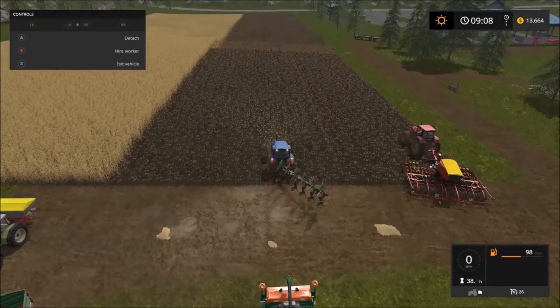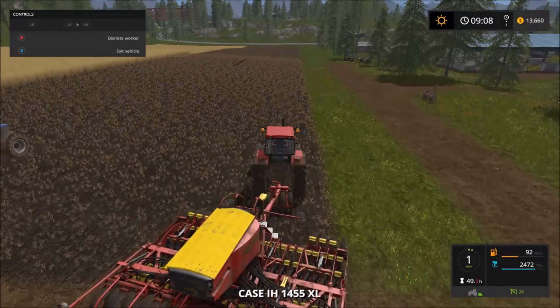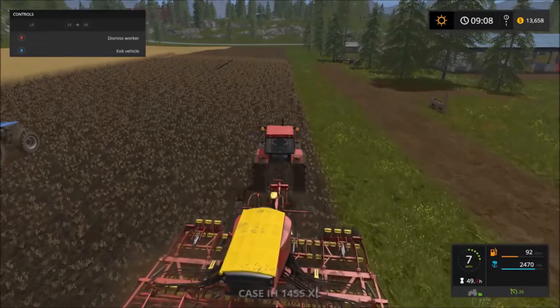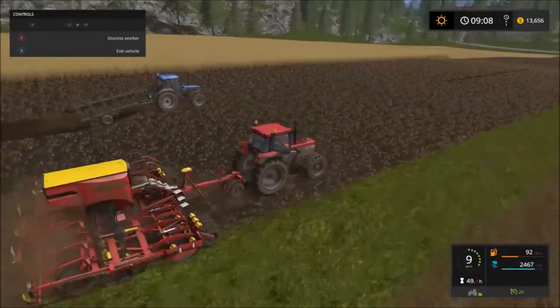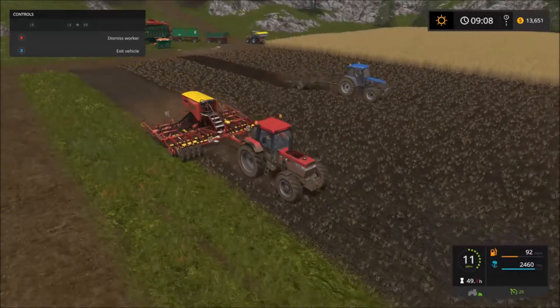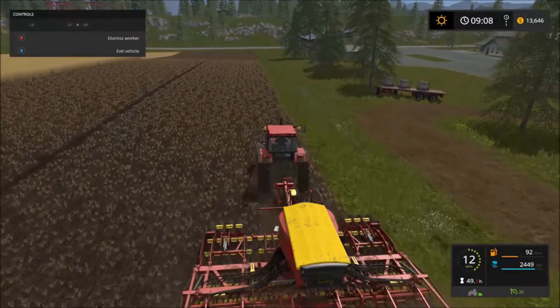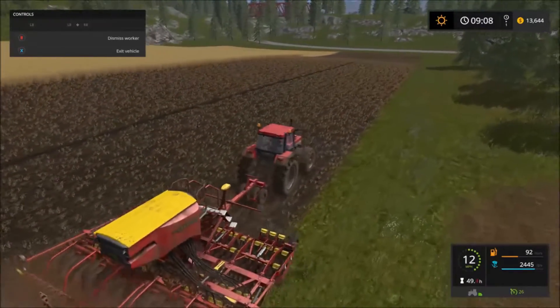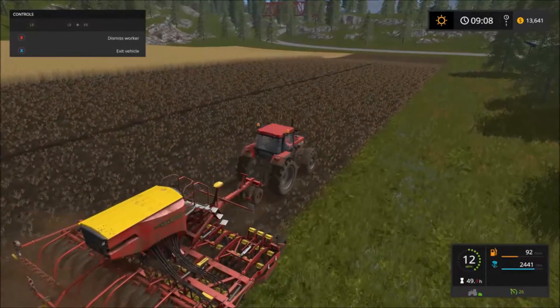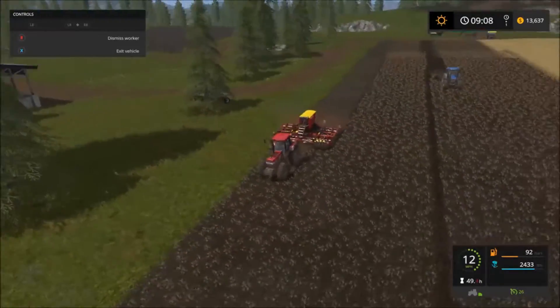We're going to set the plough going because we're going to harvest the strip with the corn seed early — the Amazon one, which fertilizes as it seeds — and we're going to see where that leaves us. The Case is pulling the Väderstad seed drill, so this is cultivating and planting at the same time. We'll let these guys get on with their business.